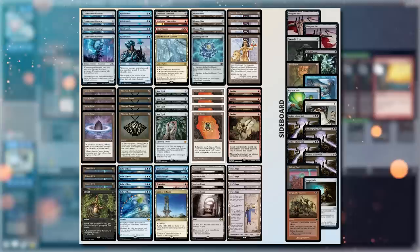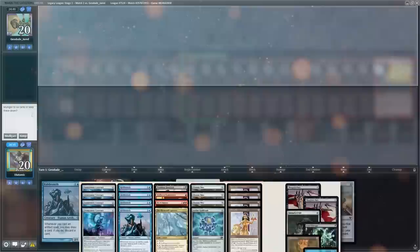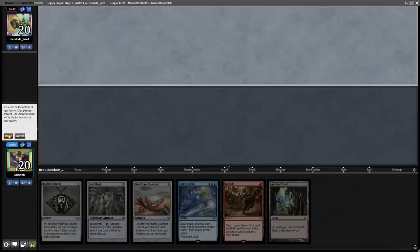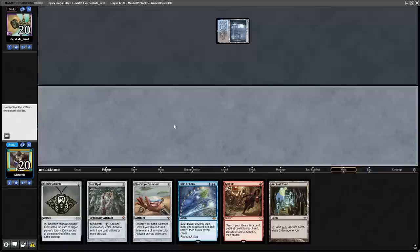Overall, this deck is really difficult to break down quickly, so I'm going to break down any cards that you don't know on the screen throughout this video when I use them to combo. To start the first round, we've got a bad opening 7 and find a very nice 6 here on the draw. We have 3 cheap artifacts to play with Lion's Eye Diamond and Echo of Eons and can make our land drop before we wheel.